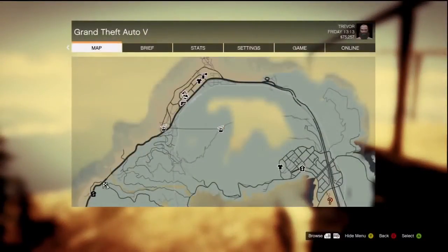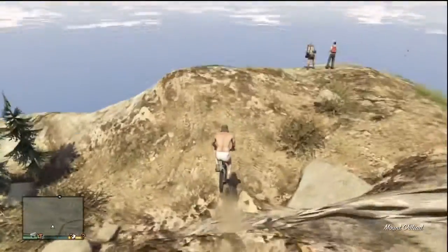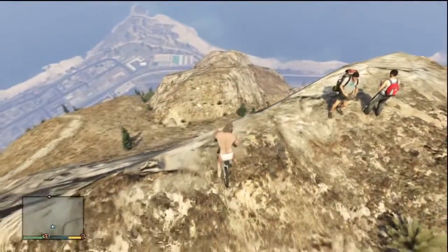What you want to do is go to Mount Chiliad because it is the highest point in the map, and you want to go to this specific side that I'm looking off of. I tried other sides but I kept hitting rocks and dying before I could get out far enough. I'm playing as Trevor, though it doesn't really matter who you are.